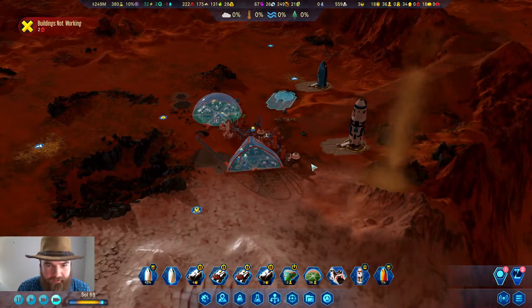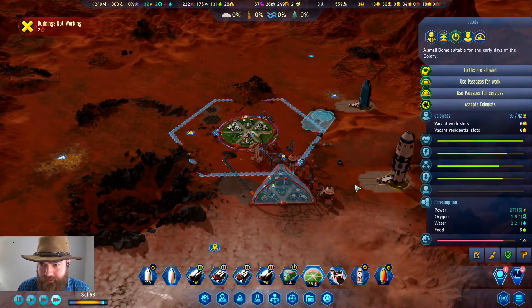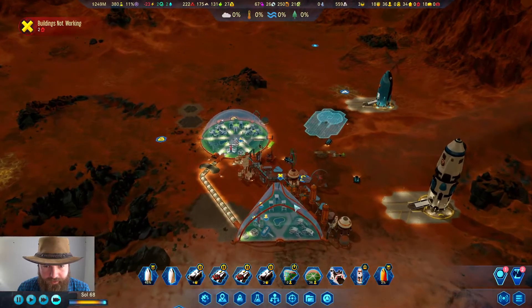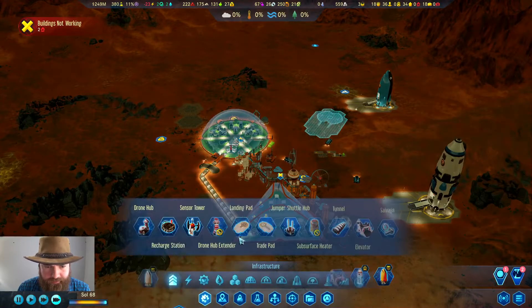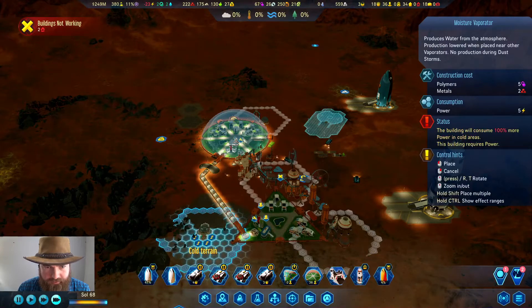Food tends to be the thing you have to worry about when having a huge population increase. We can almost fit them totally into that dome. I think it's water we need to be concerned about. Do we have a moisture vaporizer? We do, so we could actually get one down.